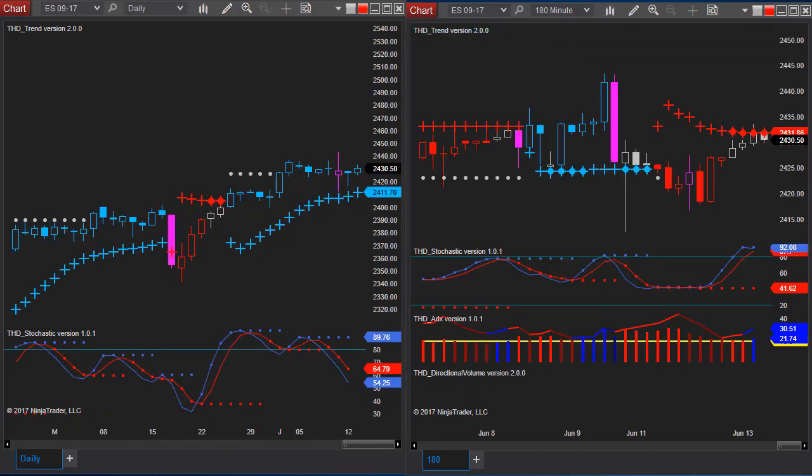On the S&P 500, you can see that it came back to test this high on the daily and was unable to really break through it — it could not break the ATR either. On the 180-minute chart, it's at an ATR, and this is pretty significant because we are overextended on the stochastics. This is where I would anticipate the S&P going down today.